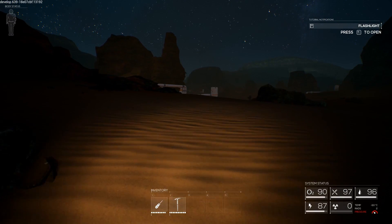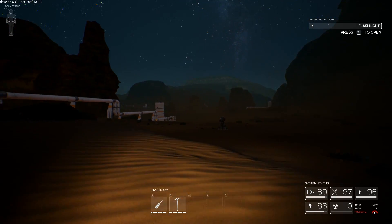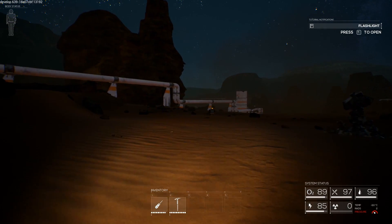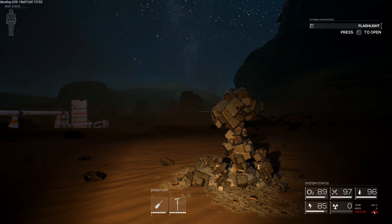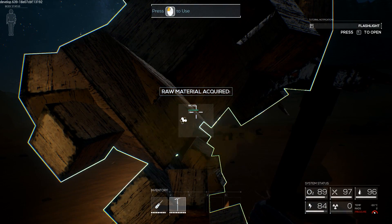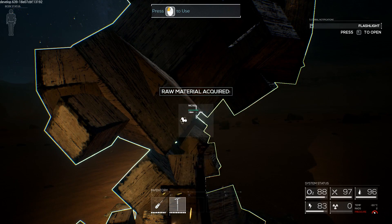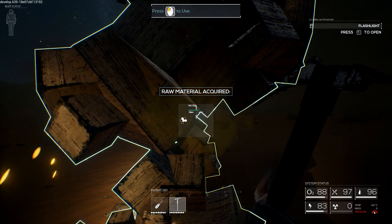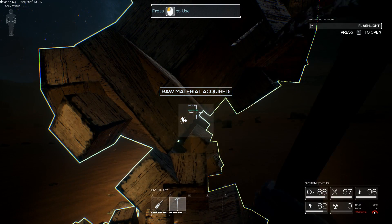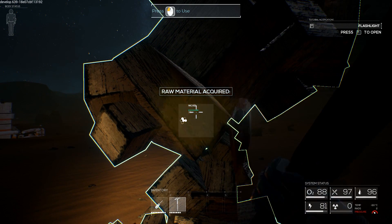From what I know about the game, after reading the document given to me, we can explore further south and the atmospheric conditions get harsher. This is a resource node — let's see what we get from it. We get nickel, cool. The durability of items goes down as you use them, so what we need is enough malleable material to make a hammer so we can craft components like those we've been finding in the orange crates.